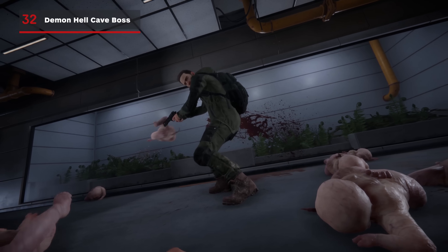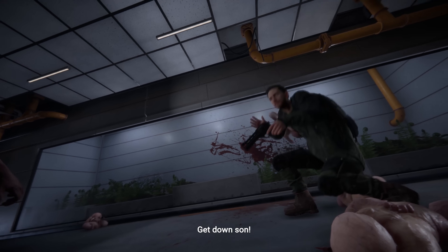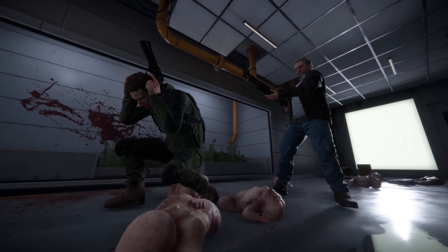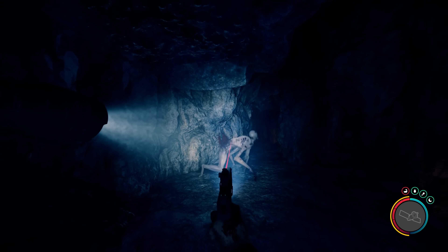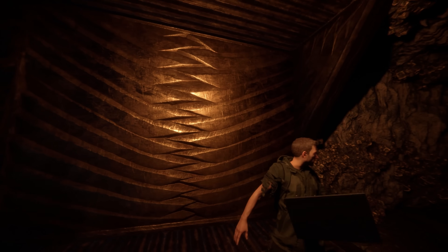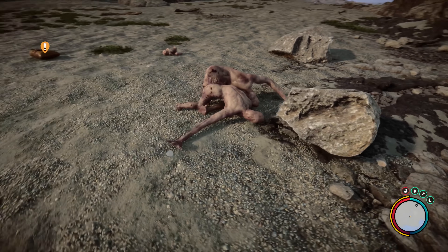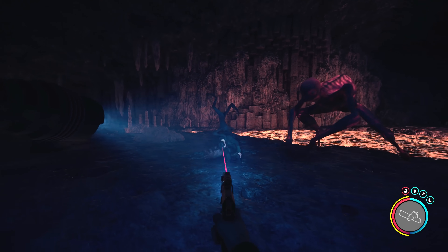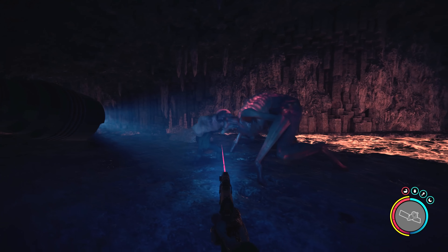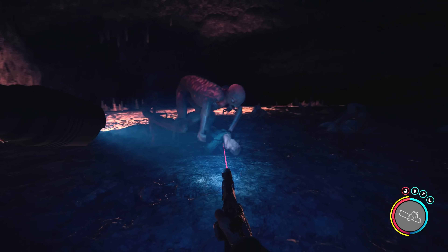Throughout early access, Endnight Games have continuously improved upon Sons of the Forest, but perhaps most notably, the patches have spruced up its endgame moments. Originally, you'd fight your way through hordes of demons whilst exploring the Hell Caves, watch an absolutely bonkers final cutscene with your companions, and then be left with the choice of either staying behind or escaping with the LeBlancs. That's since changed thanks to patch 2, and now there's a matchup of Timmy and yourself fighting against a gigantic demon at the end of the Hell Caves.